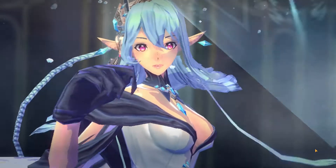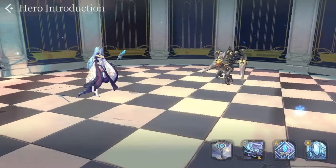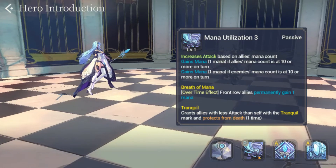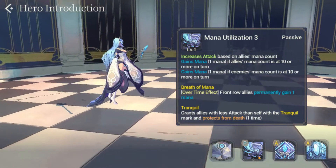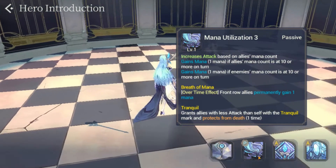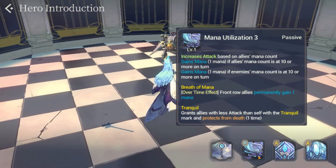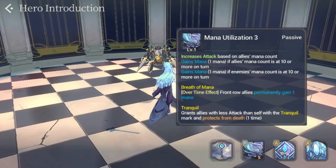Very cool animation, I have to say. Now let's take a look at her passive. Bathory's passive starts with mana utilization, which increases attack based on ally's mana count. There are also two added components: she gains 1 mana if ally's mana count is at 10 or more on that turn, or she gains 1 mana if enemy's mana count is at 10 or more on that turn.